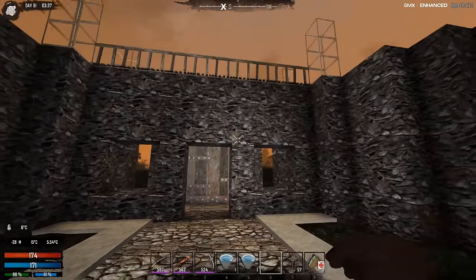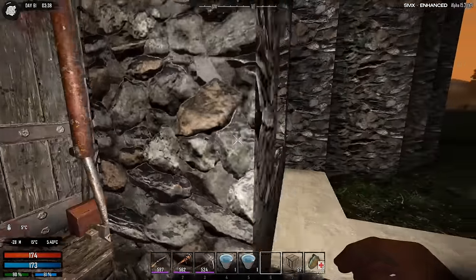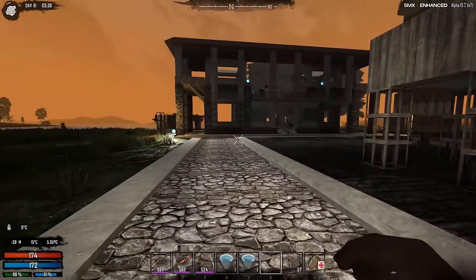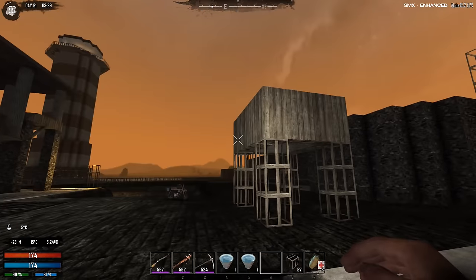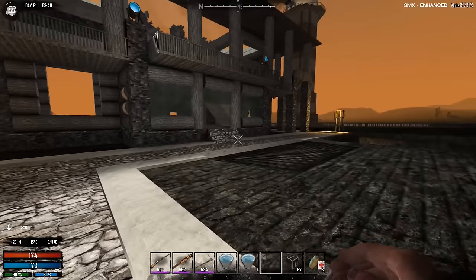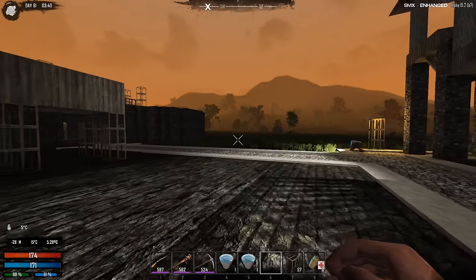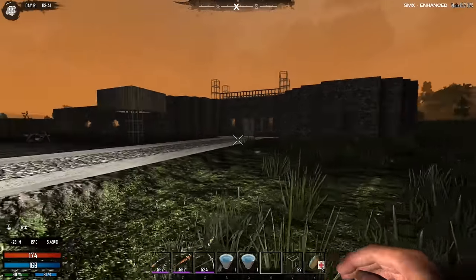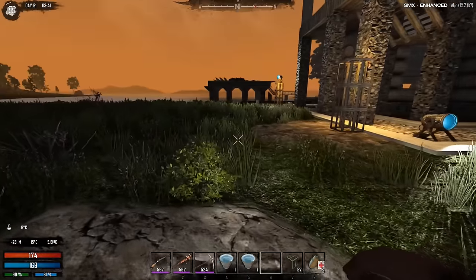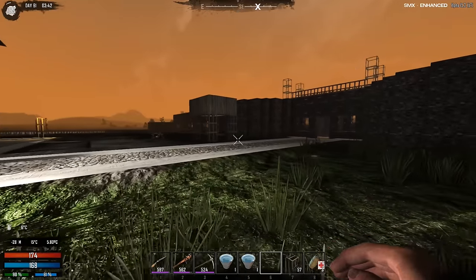You guys gave me some nice ideas for the actual gate itself, or for this room in front of the gate, which is really nice. I enjoyed that and I'm gonna try to implement some of that stuff from the comments. Hopefully you're gonna enjoy the episode. If you do, remember to kick that like button in the balls to support the channel and the series. If you're new, hit that subscribe button and click the little bell so you get notified of new episodes. Okay, enough self-advertising, let's get started.